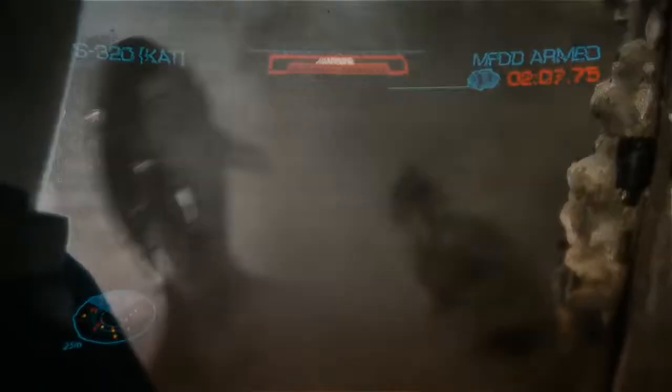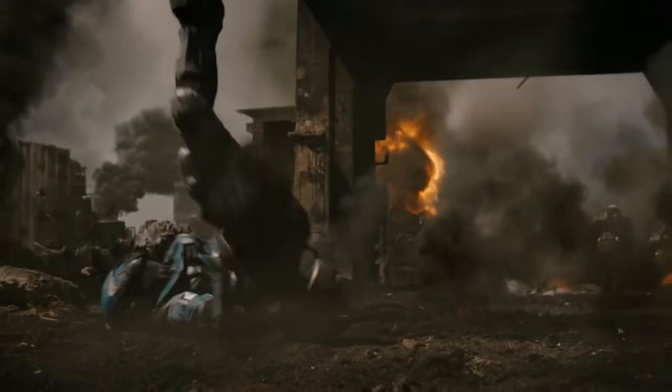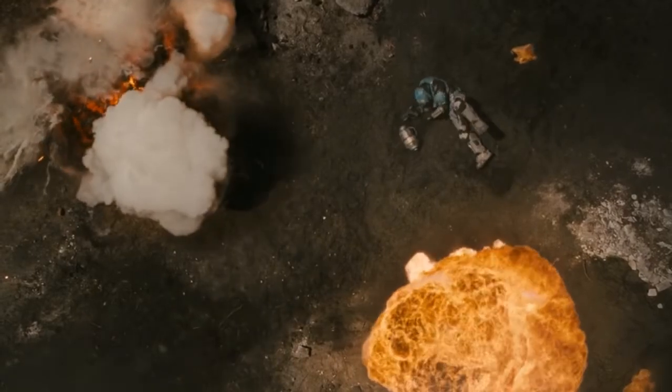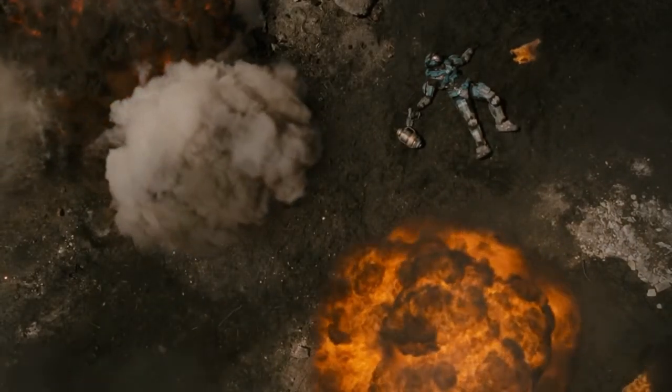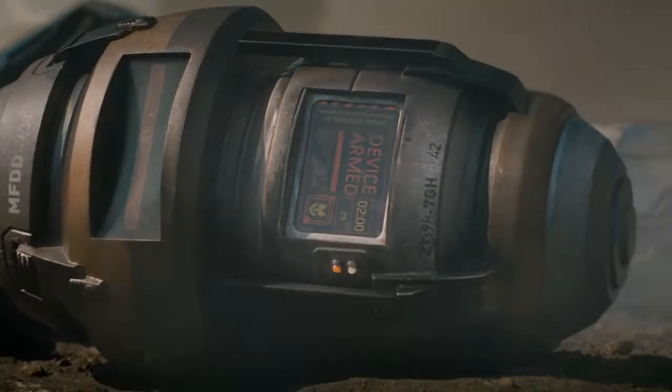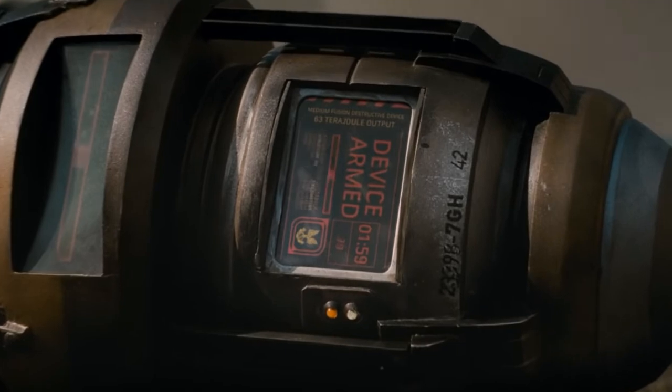You help guard Halsey's lab, and she presents to you an AI — a familiar one. Cortana makes her appearance in this game, and she picks our character, Noble Six, to be the one to deliver her off the planet of Reach. At any means necessary, Noble Six has to get her off of Reach.